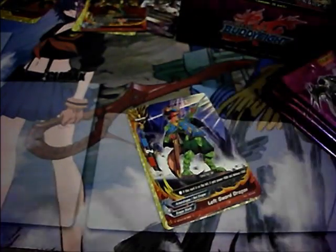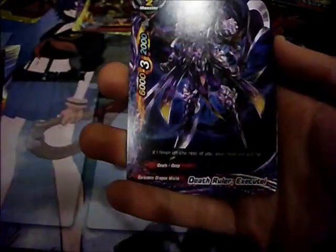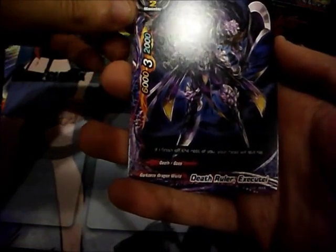I'm going to put it in a sleeve. That was a really really good pull. Unfortunately I don't run Legend World — well, I don't plan on it anyway — so that's probably gonna be for trade. Next pack: Left Sword Dragon, Demonic Talon Vampire Claw, Knights of the Round Table Percival, Death Ruler Execute, and the rare is Roaring Slash Garganta Punisher. This card is really, really good in draft.